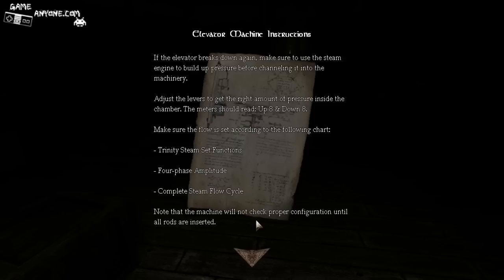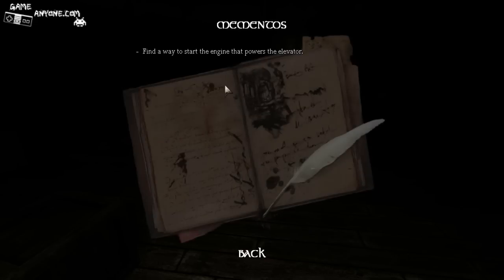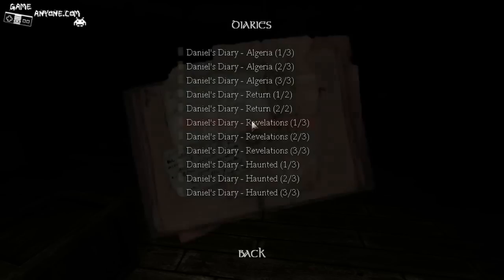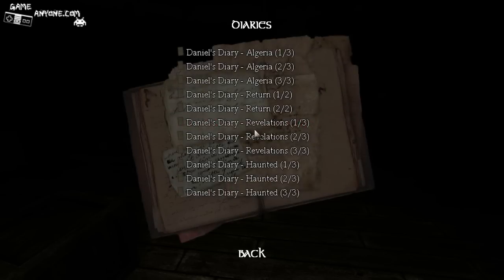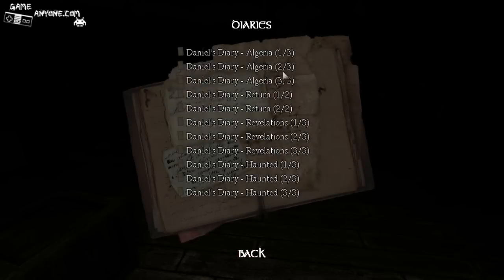Let's see here. If the elevator breaks down — eight up, eight down. Make sure these are set to the following chart. Note that the machine will not check proper configuration until the rods are inserted. Find a way to power over the elevator. Oh, is that under the diaries? Yes, indeed. I did find the third one. For some reason, I thought I did not find the third part of the diary.